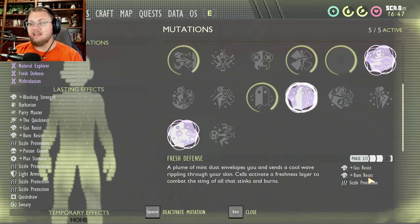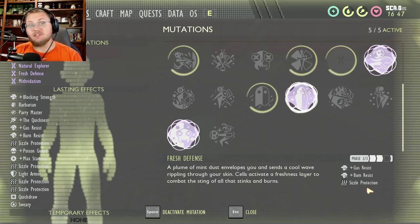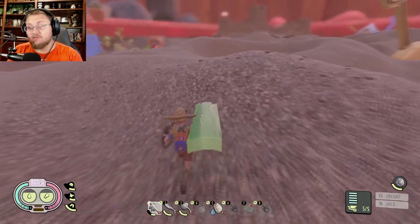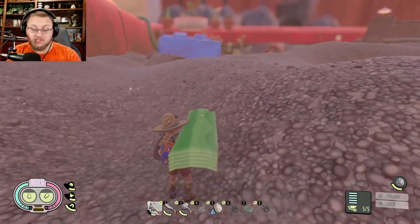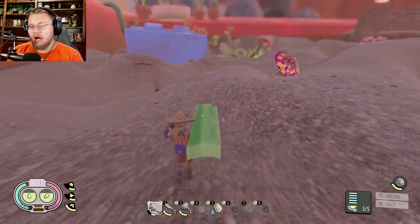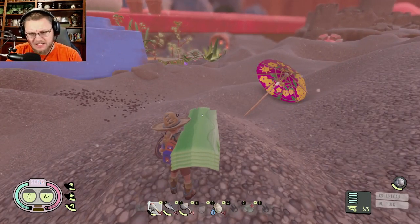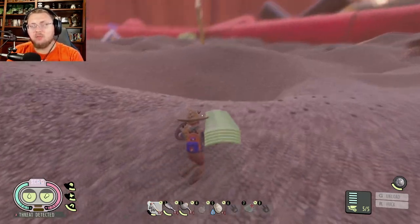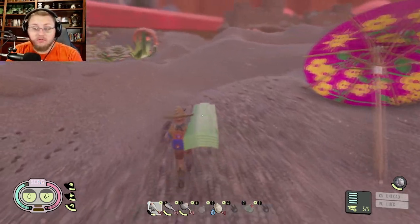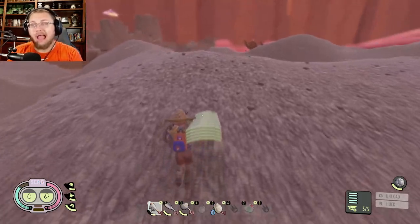Every level of fresh defense increases your sizzle protection. In order to get fresh defense, you need to eat mint pieces, which is a very expensive thing to do. By eating one you automatically unlock fresh defense — I believe it's one, five, and ten pieces for unlocking each of the different tiers — and it will increase your sizzle protection as you go.